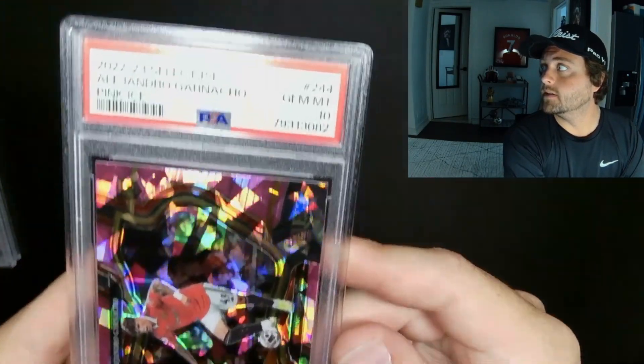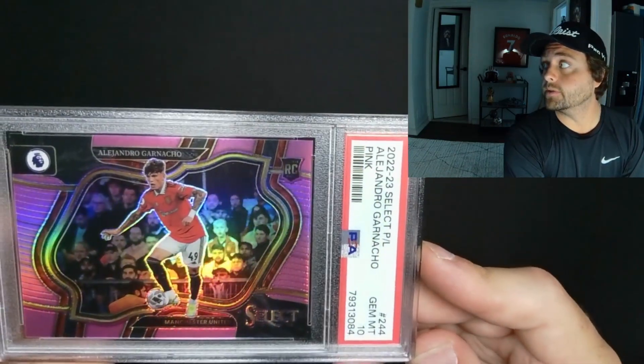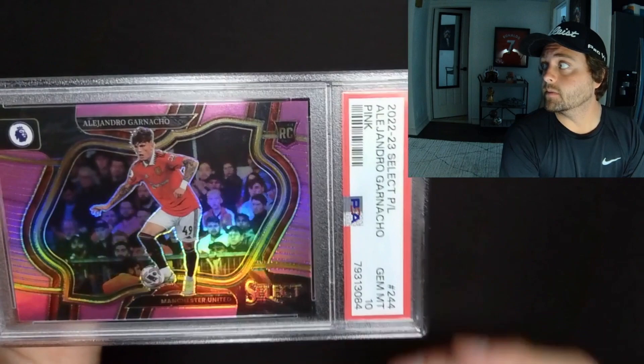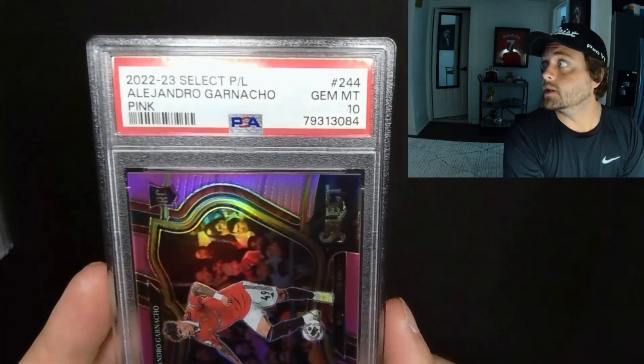As you can tell I'm big into Garnacho at the moment. I'm also a United fan, so that's kind of the main reason behind this submission. He had a rough two starts — I won't lie. Rasmus Hojlund was injured so we had Rashford playing striker, which he does not know how to do, so Garnacho was playing left wing.